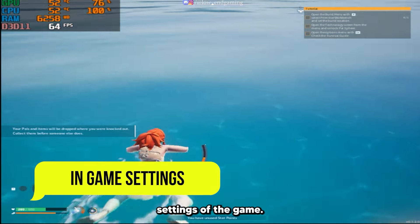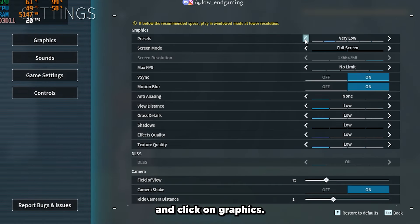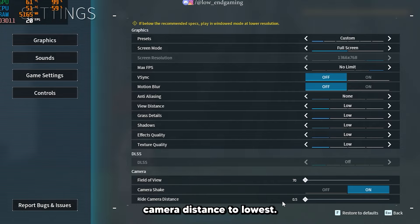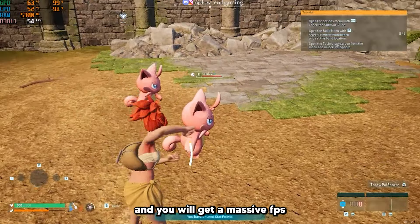Let's start with the in-game settings. Open your game, go to Options and click on Graphics. Change the preset to Very Low and set to full screen mode. Turn off vertical sync. Now change the field of view and ride camera distance to the lowest. Play your game and you will get a massive FPS boost.